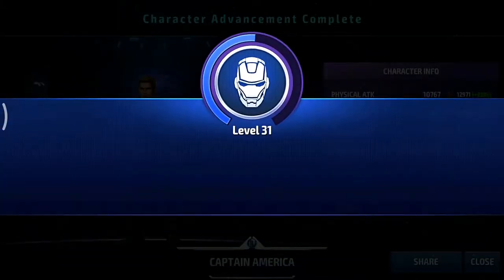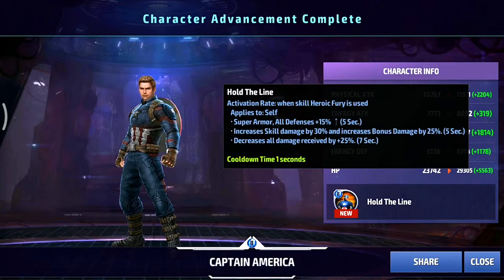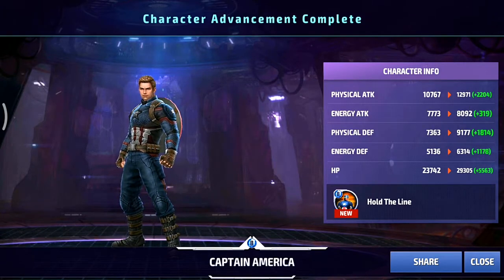We got tier 2 Captain America! His tier 2 passive gives him super armor and all defenses. He's already tanky — a real tank. It increases skill damage by 30%, increases bonus damage by 35%, and decreases all damage received by 25%. He gets a huge bump in HP with quite good physical defense, and his physical attack almost gets to 3000.